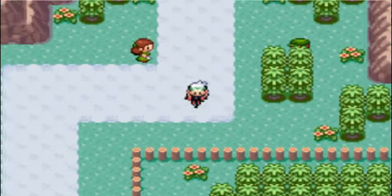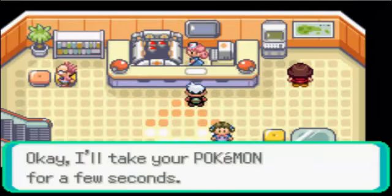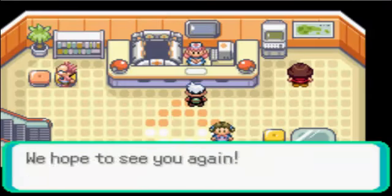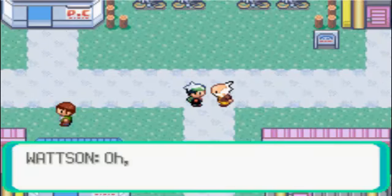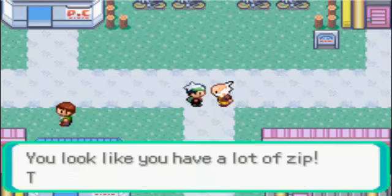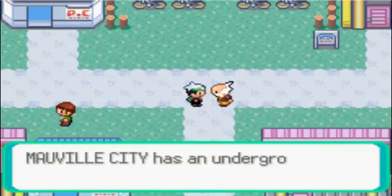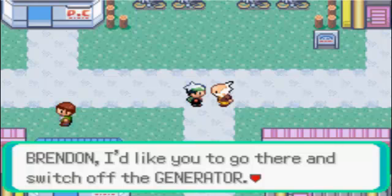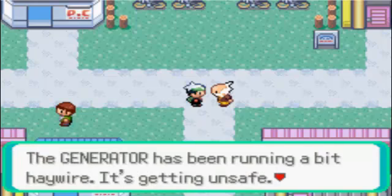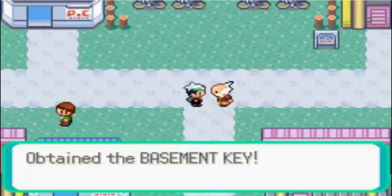Let's get to... Alright, here's Watson. He says Mauville has an underground sector called New Mauville, and he'd like you to go there and switch off the generator - it's been running a bit haywire, getting unsafe. Here's the key to get into New Mauville. And here we have the basement key.